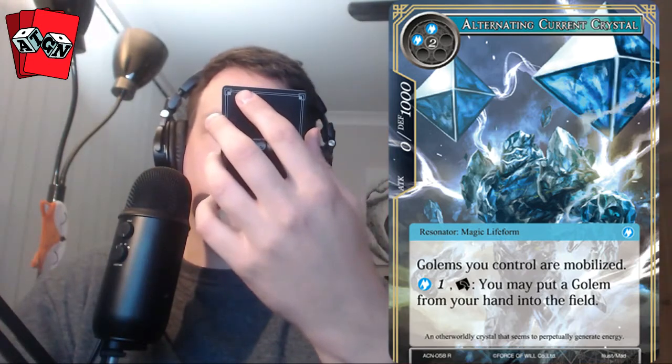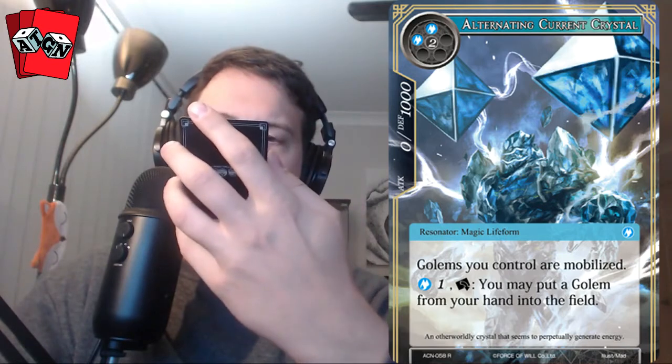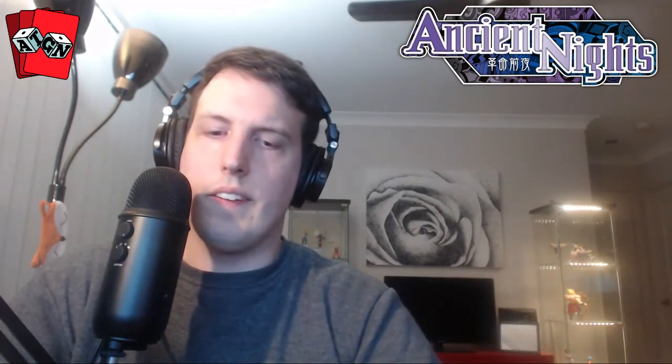That was our full art for the pack, and our rare is Alternating Current Crystal. Golems you control are mobilized. Pay two and tap or rest this card — you may put a golem from your hand into the field. This guy can cheat in larger things, but the trouble is he already costs four, and then costs another two. He needs swiftness to use his rest abilities, so if you're looking to cheat in big golems regularly for cheap after you play this guy, he might be a big part.